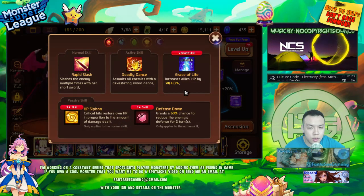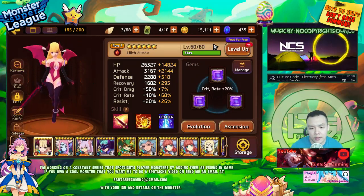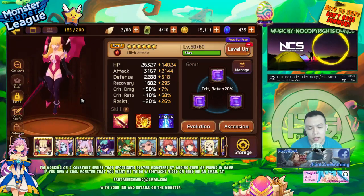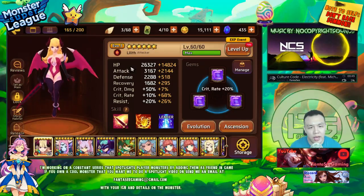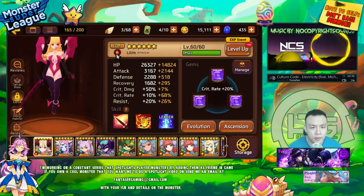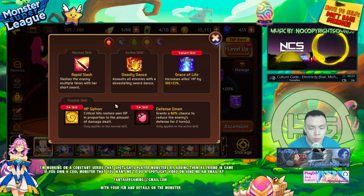I weigh stats really heavily on most monsters — even if a monster has the perfect skill set, I normally wouldn't consider it usable unless it also has stats to complement that skill set. For normal element attackers, I'll take the fire succubus as an example. Her stat distribution is really good because she's an attacker, and her skill set also has synergy with attack — she has an SP Siphon skill which means critical hits heal you, so you'd really only want high crit on attack-type monsters.